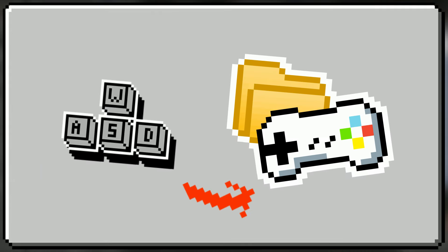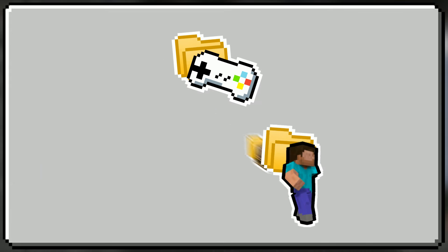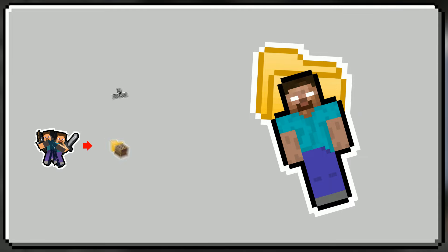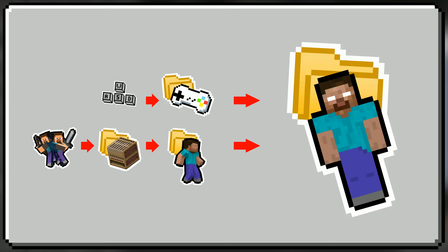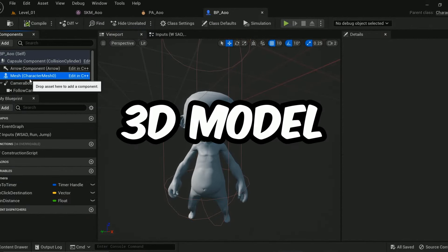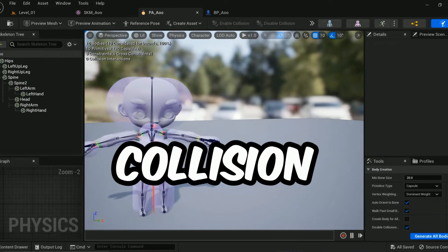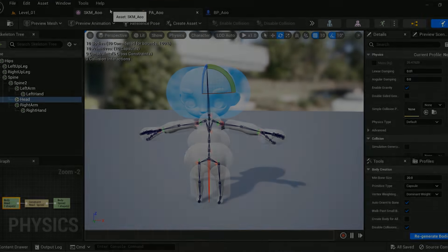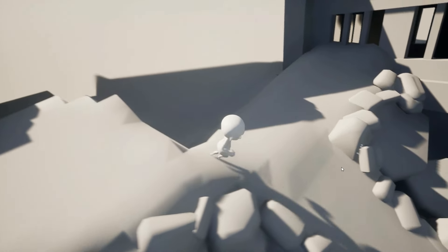So we end up with this structure: create the character controls, blend between the animations, and put them inside the character animation. Then we load both of these inside the main character blueprints, where you actually do the character programming, while using the animation and controls as reference. Inside the main character blueprints, we also load the 3D model and its skeleton, alongside the physical assets which contain the collision and how you interact with the physical world. And now I can have the character move around and jump in the testing environment.